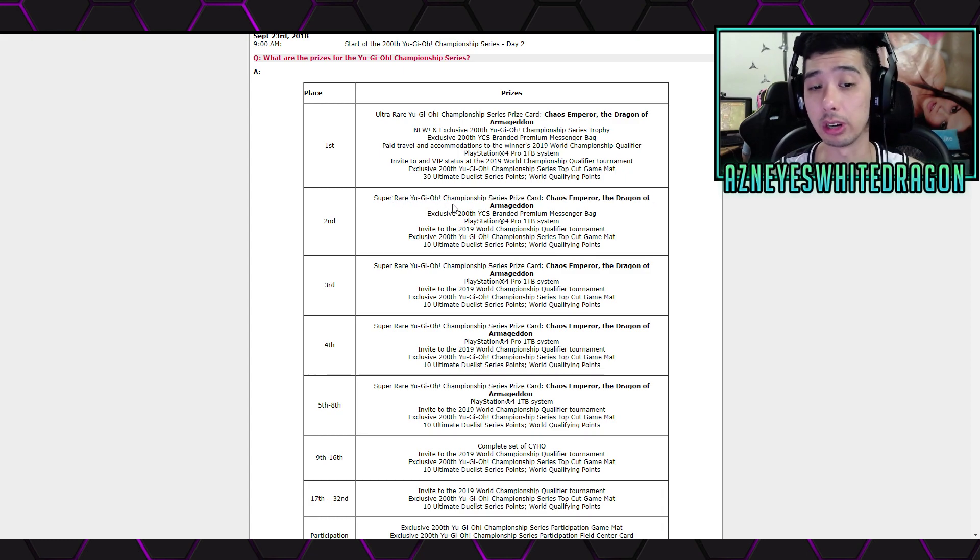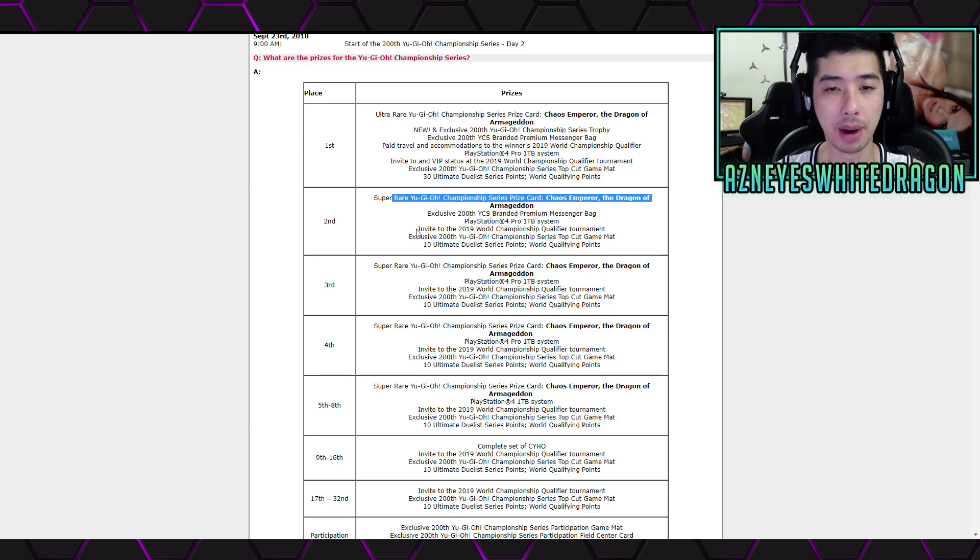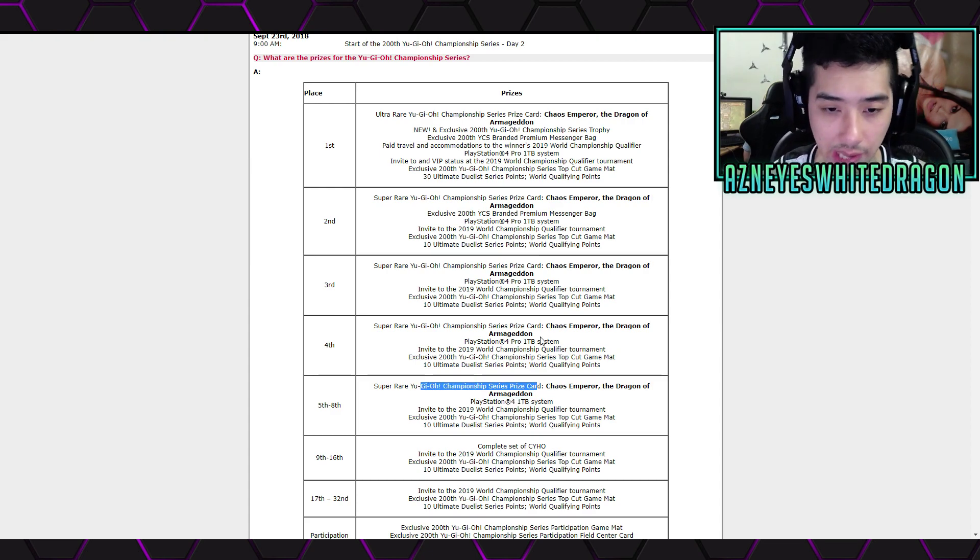If you get second place, you get the Super Rare variant, which is worth a lot less money — we don't have a set price on this card yet. There's also the messenger bag, and you get a 1TB PS4 Pro, an invite, and ten Duelist points. Up to top eight is where you're going to be able to get the PlayStation 4 1TB system. Top four might only get the Pro — the rest are just stuck with the 1TB because it does not say Pro. The rest — all the way up to top eight — are getting the Super Rare Chaos Emperor Dragon of Armageddon.